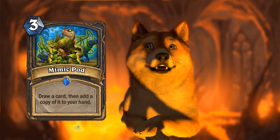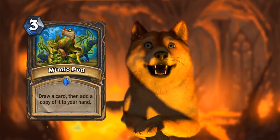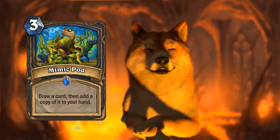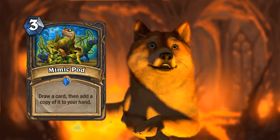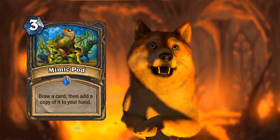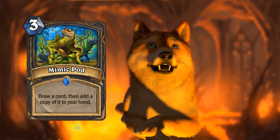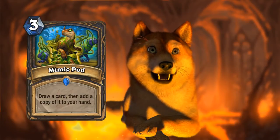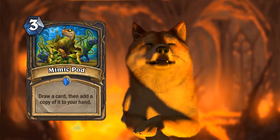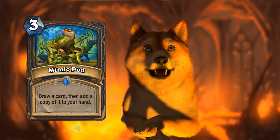Here's a card that goes along with that to make that synergy happen — Mimic Pod. Draw a card, add a copy of it to your hand. This is actually pretty comparable to the Mage's Arcane Intellect. Thistle Tea established that extra copies of the same card aren't quite as valuable as just drawing another card from your deck, but if you're specifically trying to complete that quest, this becomes very relevant. This is much better than Thistle Tea because you're getting two cards for three mana as opposed to three cards for six mana. Three mana is a lot easier to spend, you don't have to wait as long, and it could be a good filler turn. Overall, Mimic Pod is going to be pretty solid — it doesn't necessarily have to be played with the quest, it could just be a pretty good draw card for Rogue.